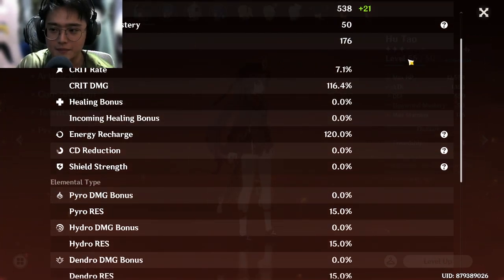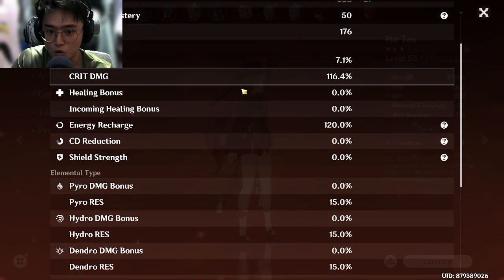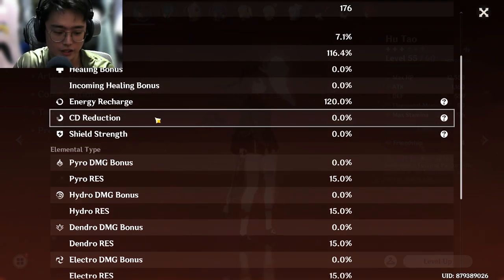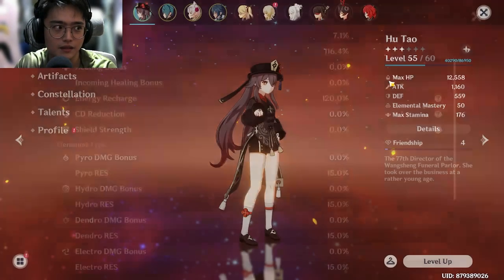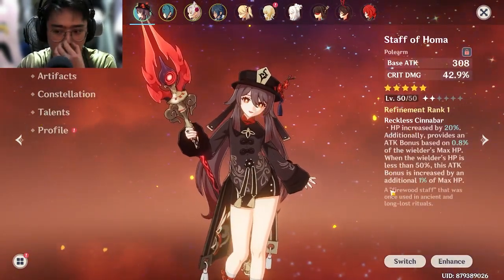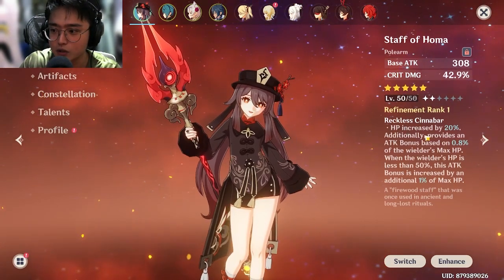The higher your EM, the better your reaction damage. You can see here my crit rate is 7%, but I'm critting most of the time because Hu Tao's passive gives me more crit. Energy Recharge is how fast you can get your Elemental Burst — your E on the keyboard. CD reaction — not much to say there.